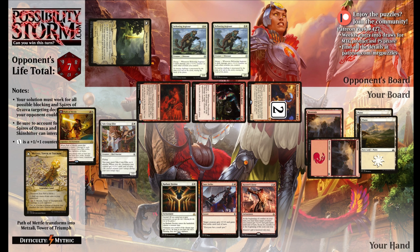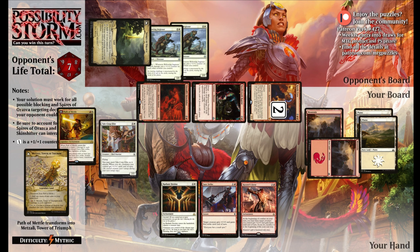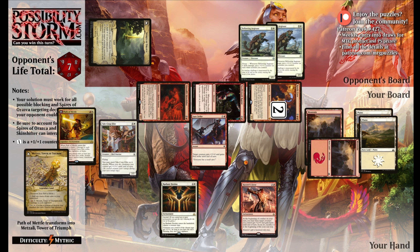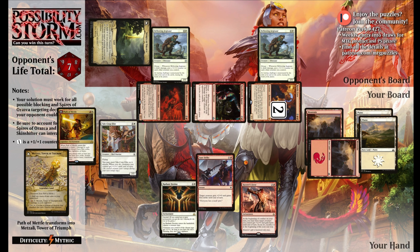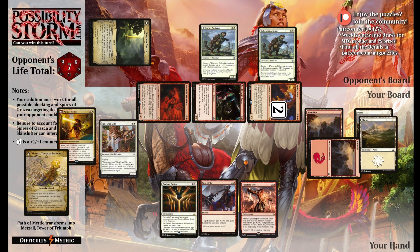Now our opponent has a bunch of different options for blocking with their two Bellowing Aegeosaurs. A few blocks are obviously bad: if they double block our smallest creature, they die. If they double block our Needletooth Raptor, they obviously die. If they double block our 6/6 Rowdy Crew, we can use one of our pump spells to force through the extra damage - for example, Sure Strike on the Needletooth Raptor makes it a 6-power attacker. So in theory, the best thing our opponent can do to prevent the most damage is to block our two biggest creatures.